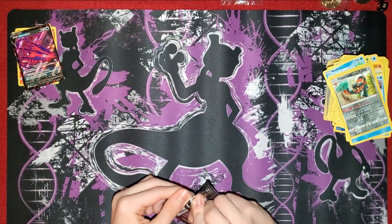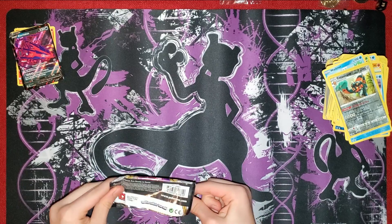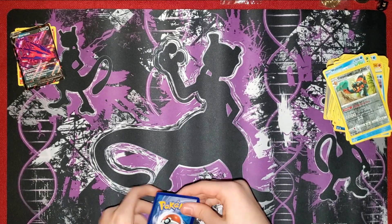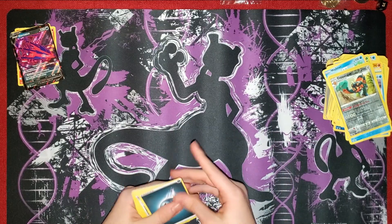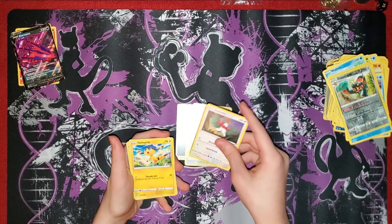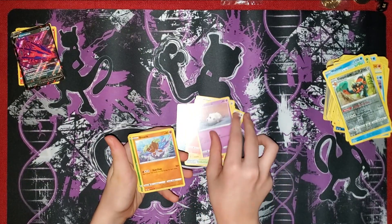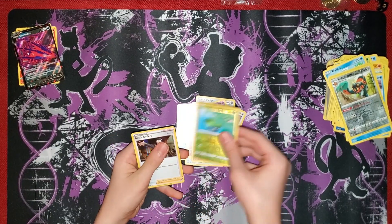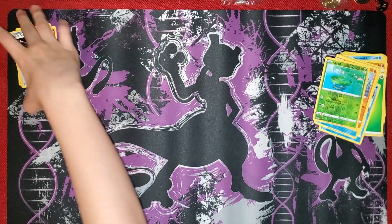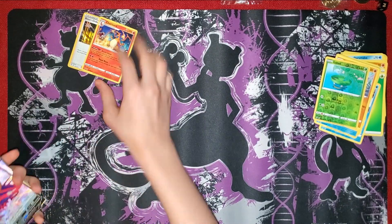Rebel Clash is next - we have a white code card. Dark Energy, Turfield Stadium, Lombry, Hawlucha, Helioptile, Hawnage, Litwick, Galarian Cursola, Binnacle, Lotad, and a shiny Boss's Orders! I will put this over here with the good stuff. I'll separate this from the really good stuff.